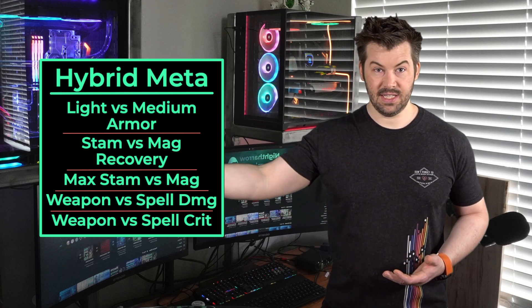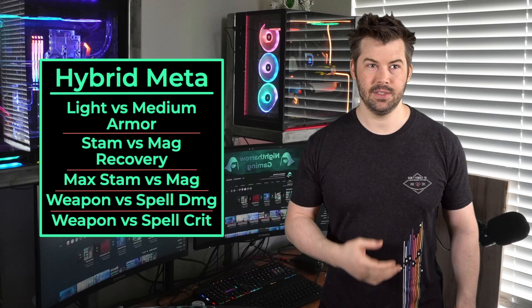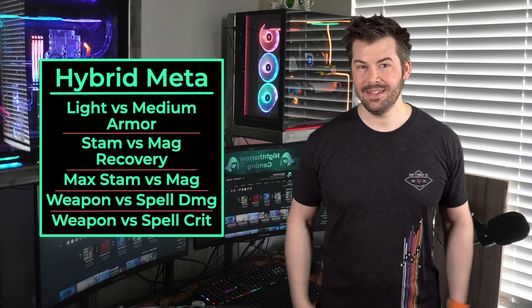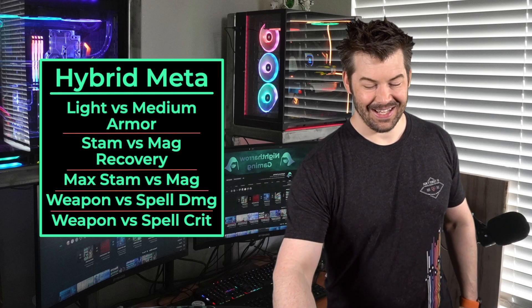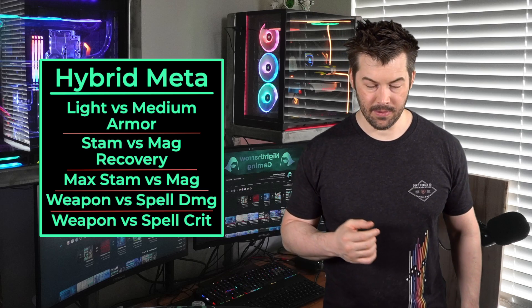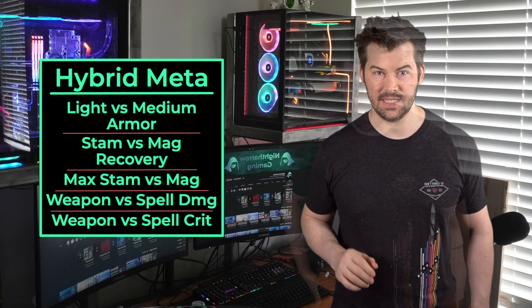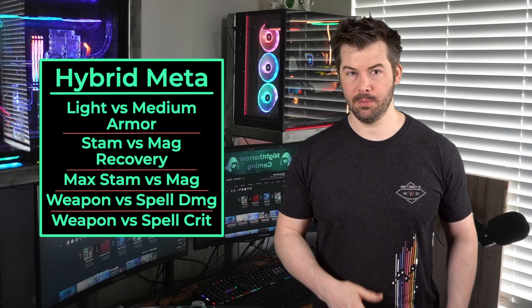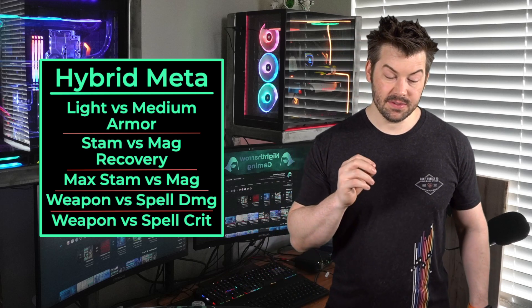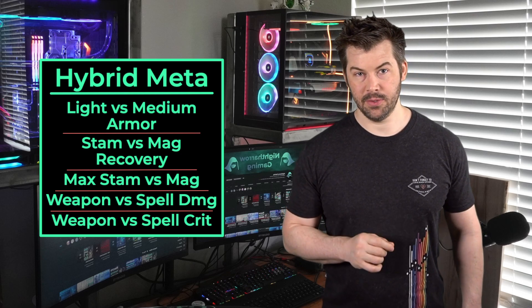You either go with stamina or magicka and stack all those things. In a really optimized group there are other situations where you can mix, but that would take about 30 minutes to explain — we're talking less than a percent damage increase anyway. Probably the most important thing for making sure you don't run out of resource is making sure you use abilities of both damage types.